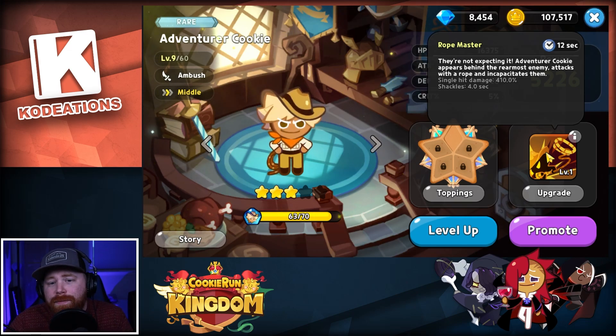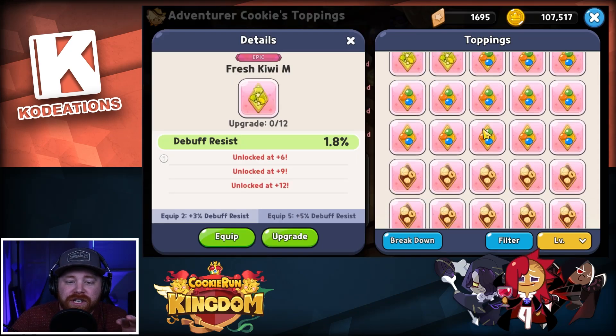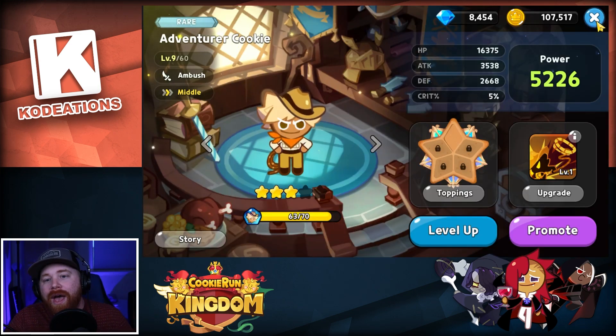Taking a look at his skill: Adventure Cookie appears behind the rearmost enemy, attacks with a rope, and incapacitates them — basically identical to Vampire Cookie's mechanic. If you are looking to build him, I would 100% run him on a Searing Raspberry set, because similar to Vampire Cookie you're going to be focused on getting the most attack on him so he can do the most damage. He's a single target nuker, and that's what you're utilizing him for.